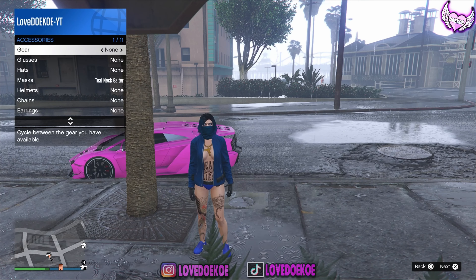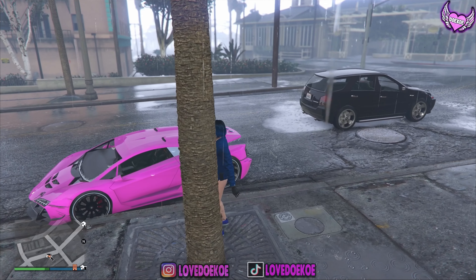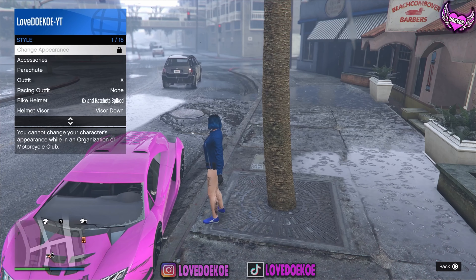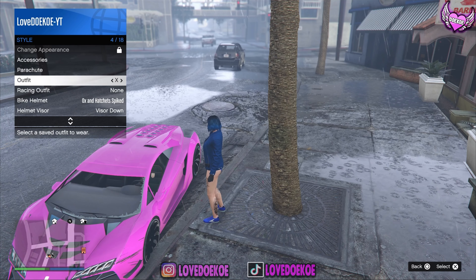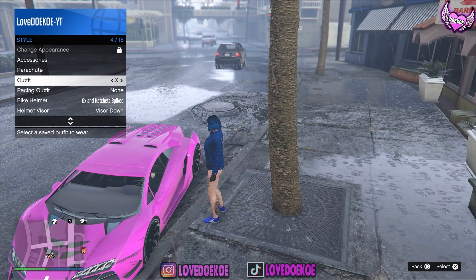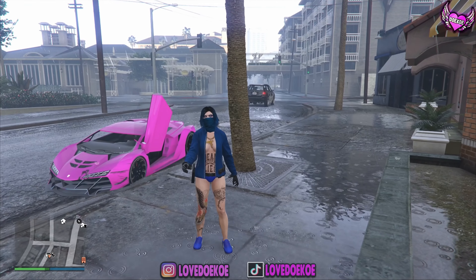I've got one more tip for you: if you see that the mask disappears, for example when you go to another session, the only thing you gotta do is open up your interaction menu before you step in your car. Go to style and hover over to parachute. The moment that you get in your car, select your outfit with the mask on it, because it will appear again when you click on it. Once you get out, you can see that you got the mask again, and this is the only way that you can keep it.